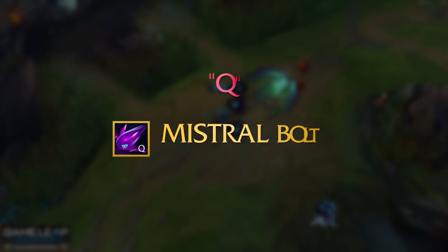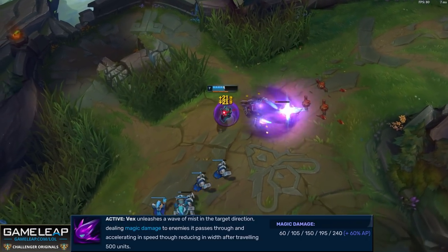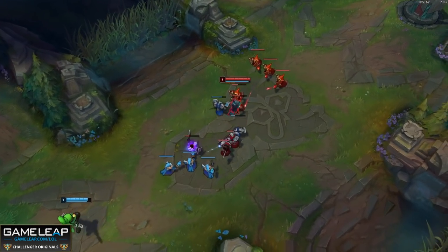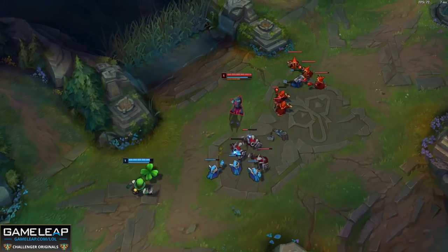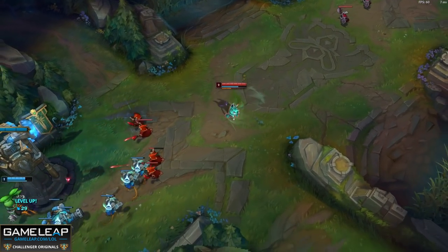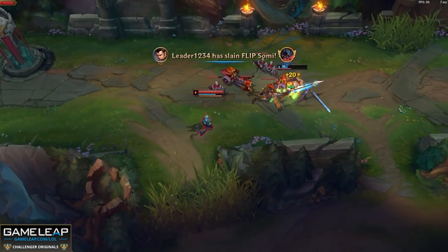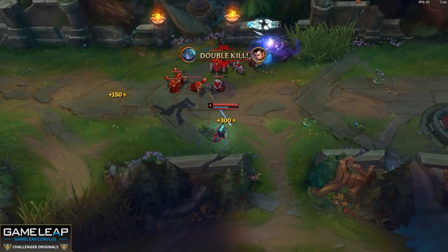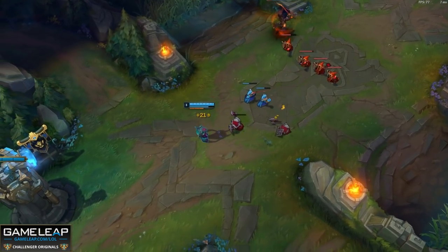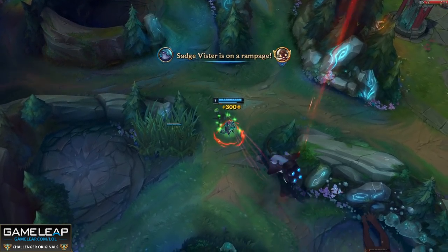Now let's move on to your abilities and talk about your Q, Mistral Bolt. Vex unleashes a wave of mist in the target direction, dealing magic damage to enemies it passes through, and accelerating in speed, but after traveling 500 units it reduces in width — so it just becomes smaller the longer it travels. The problem is it travels very slowly, so any good player who's paying attention will be able to dodge this. Ideally you want to use your Q to harass enemy champions who are last hitting, saving it for CC, or if the enemy champion is close to you. Because it's on a 5 second cooldown at rank 5 and does good damage, this is the ability you max first. It's also important to note that you can Q flash — Qing and flashing at the same time is definitely the way to go to catch an enemy champion off guard.